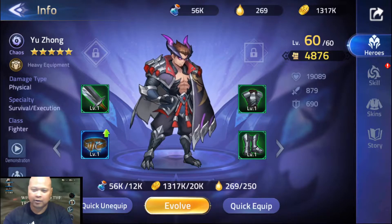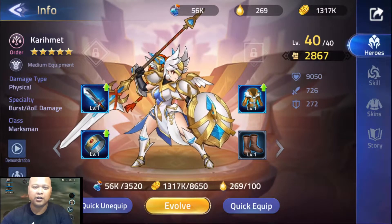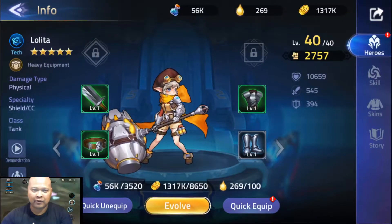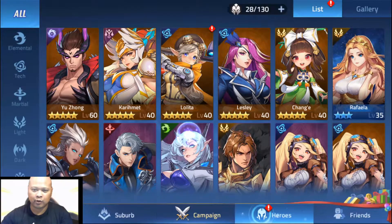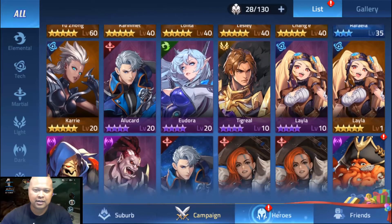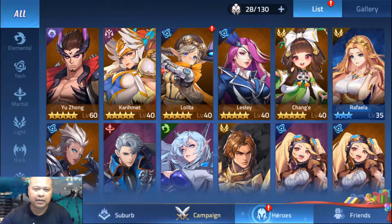I got Yuhan from a lucky pull, essentially for free just from clearing chapter four. You get Carmit for free as well, and Lolita I believe I got from a chance roll, and Leslie is from an ongoing event so you can get that for free too. On another account I have what I think is Lancelot or Camelot — a beefed-up version of Alucard, which is an assassin that jumps to the back row and kills from behind.